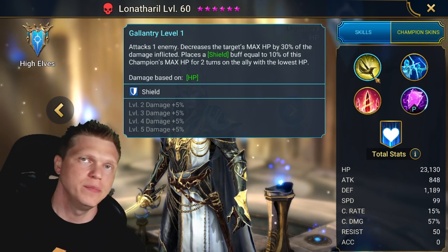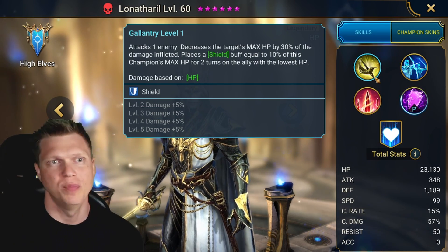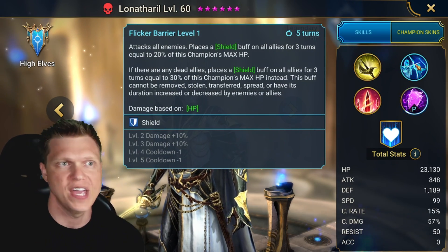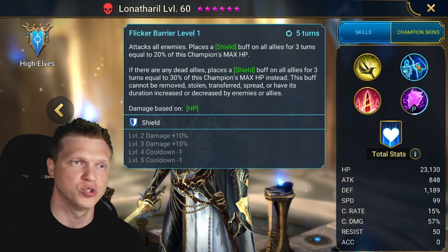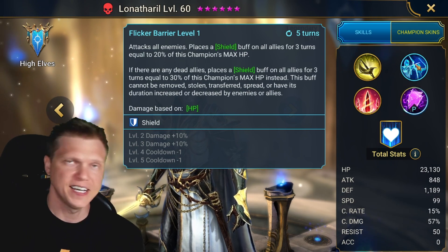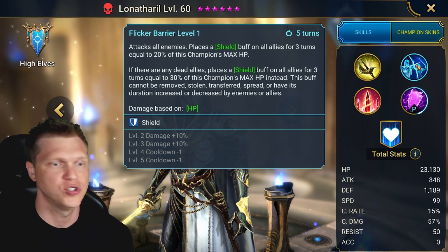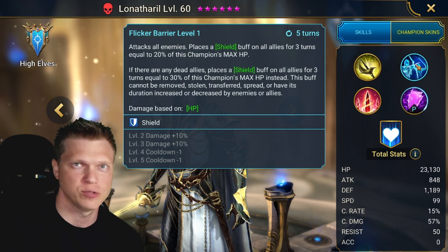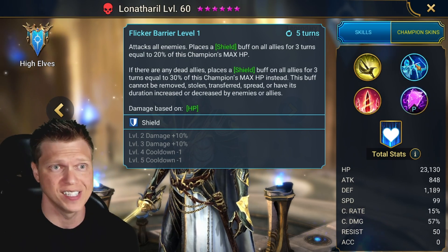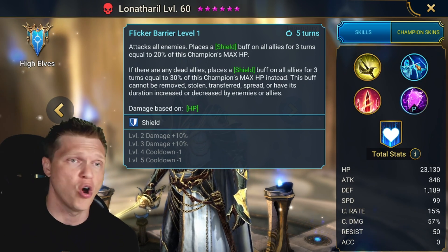For the A1, we have attack one enemy and decrease the target's max HP by 30% of damage inflicted — that's going to be great in the Scarab. We're also going to place a shield buff equal to 10% of this champion's max HP on the ally with the lowest HP, and it can place on himself. Then we get the AoE A2 that also places a shield buff on all allies equal to 20% of this champion's max HP. So both the A1 and A2 place shields based on his HP, not damage dealt. That shield is protected — it cannot be removed, stolen, or affected negatively in any way. Very sturdy and strong shield on the A2.